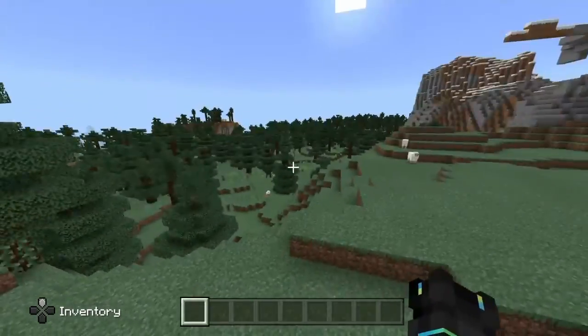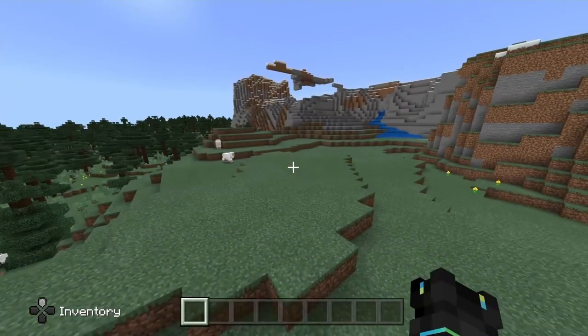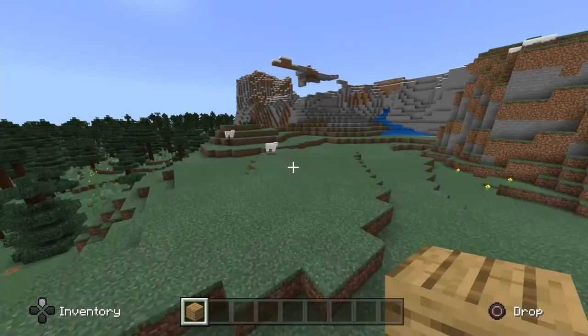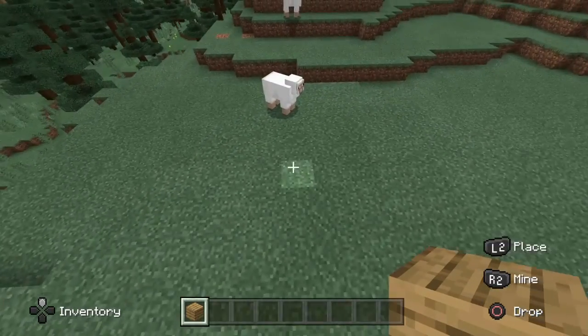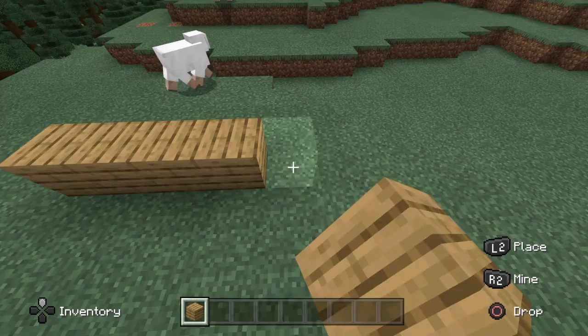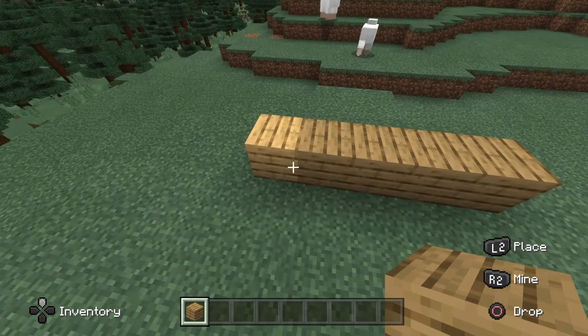Hey guys, so today I'll be showing you how to make a house. What you want to do is get yourself some oak planks, place five across like this. When you've done this, follow along with this time-lapse.